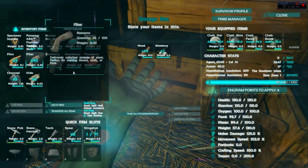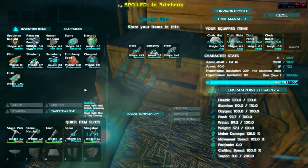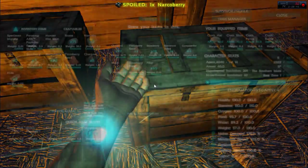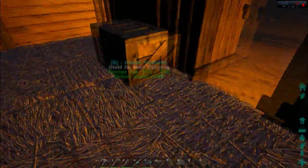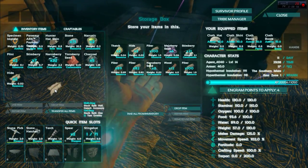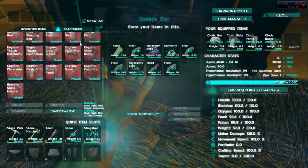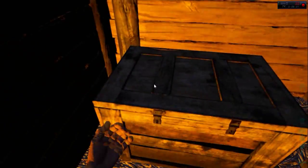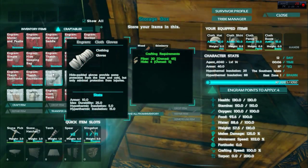I've only got Stimberries in here. Let's stick my fiber in here. Let's have a look at the other boxes — none in there that I need. My boxes aren't very well organised, but — three hide! So let's make some gloves. I need my fiber as well for that. Put fiber in there, then craftables, and let's make some gloves.